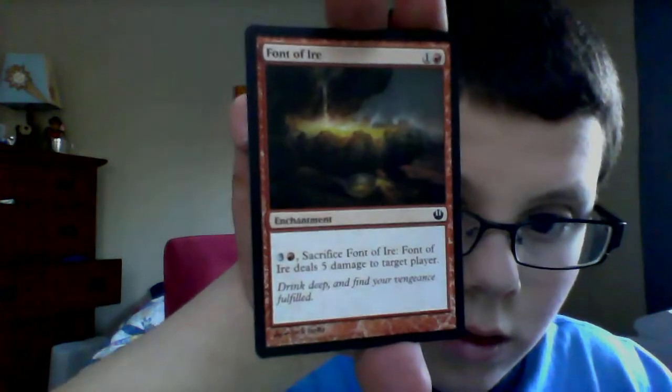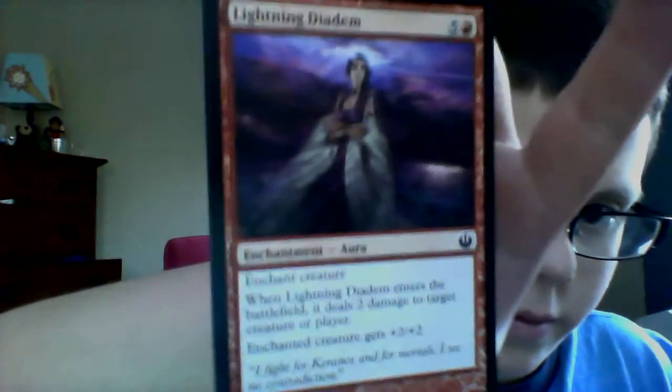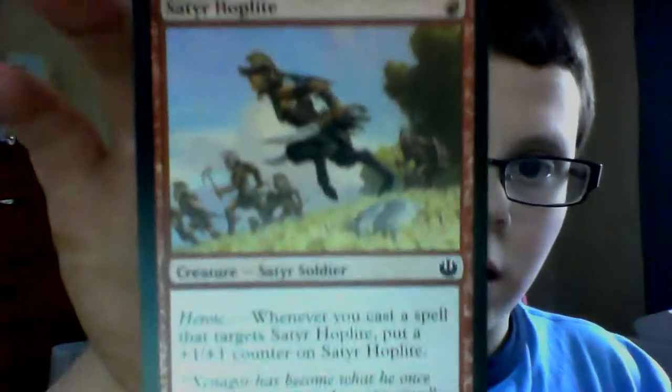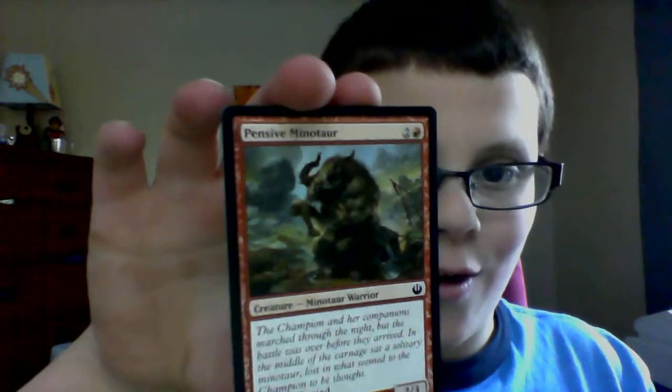We got Funtivire. Blade Tusk Bowl. Lightning Diadem. Seder Hoplite. Flurry of Horns. Pensive Minotaur. Mini Mini Minotaur. Glutenous Cyclops. Pensive Minotaur again. Sigiled Skink. Magma Spray.